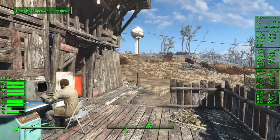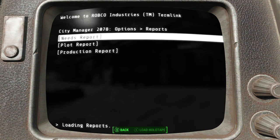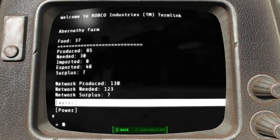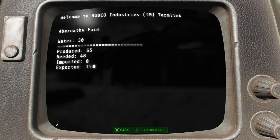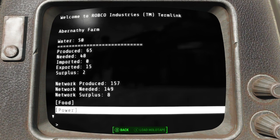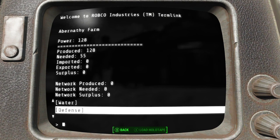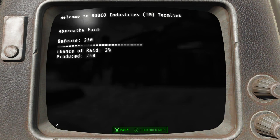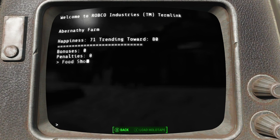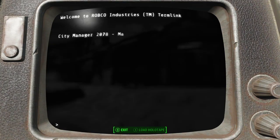The first thing I want to do is check our needs report. If we don't have enough extra, then building some of these upgrades may be foolish. Food: produced 85, needed 30 — we've got room there. Water: produced 65, needed 48 — a little tighter, but we'll see. Power: 128, needed 55 — we're okay. Defense looks fine. Happiness trending towards 80, no penalties but no bonuses either. I think we're free and clear.